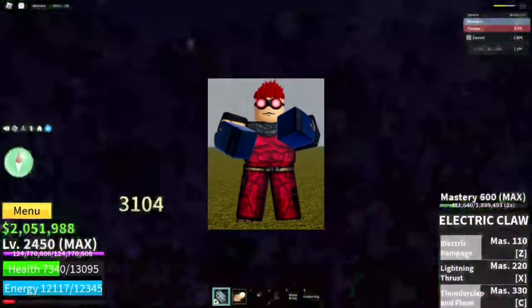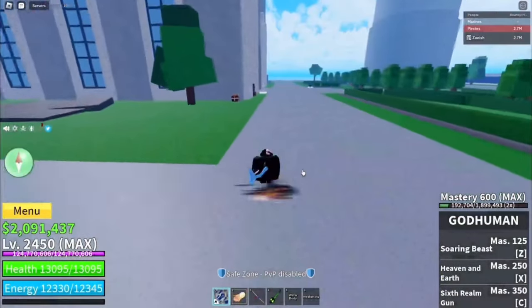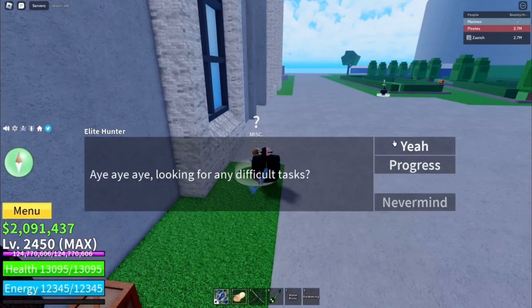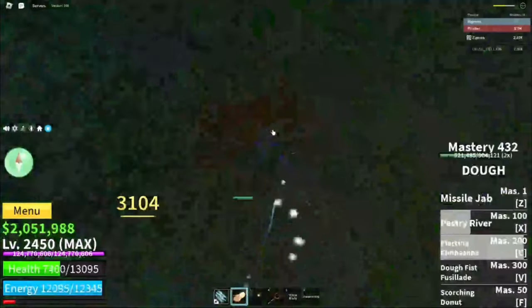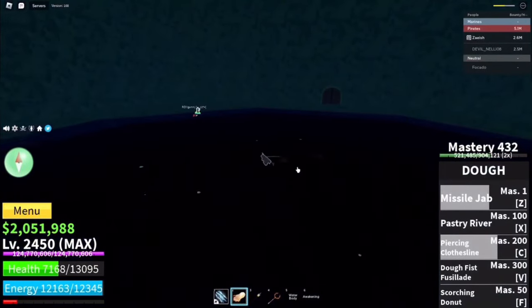The second way to get it is by killing Elite Pirates. To find an Elite Pirate, you have to go to the Elite Hunter. The Elite Hunter is at Castle on the Sea, at the building where Rip Endrew spawns, and he'll tell you what island an Elite Pirate is on. But if he says he has nothing for you, that means somebody else killed the Elite Pirate and you'll have to wait at least 10 minutes for a new quest to start, or you can just join a different server where a new quest is probably already available.